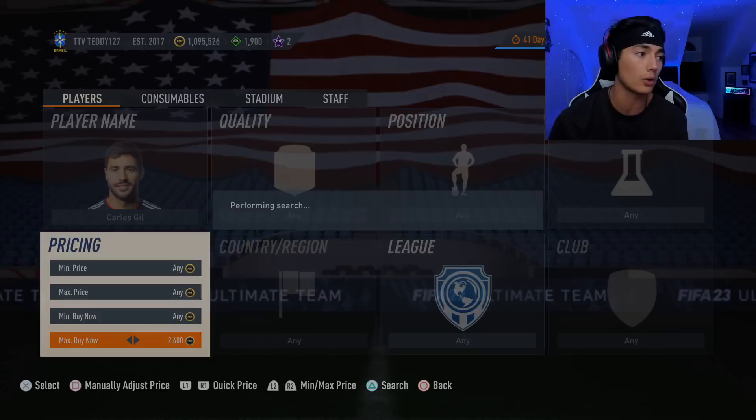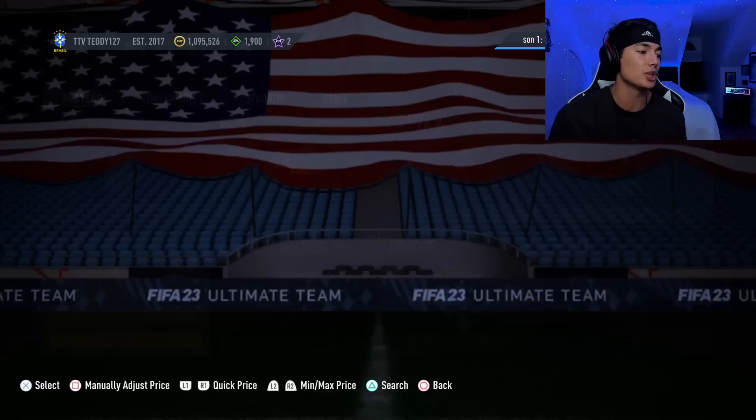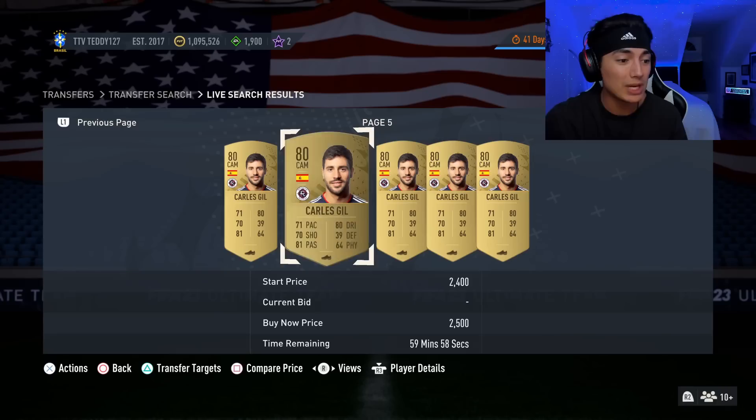If you can figure out which gold commons are in the SBCs — I know Carl's Gill is one of them. Whenever Spain is the cheapest solution, he usually goes to like 4,000 coins. But right now he looks like he's chilling around 2,800 coins.